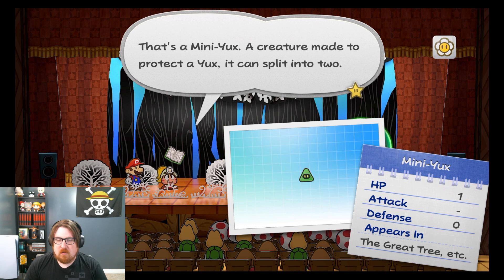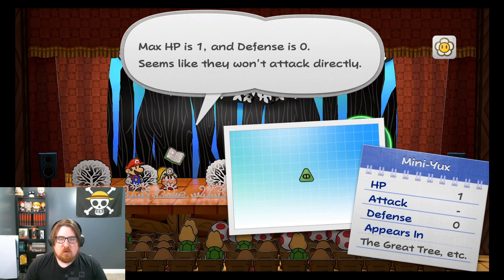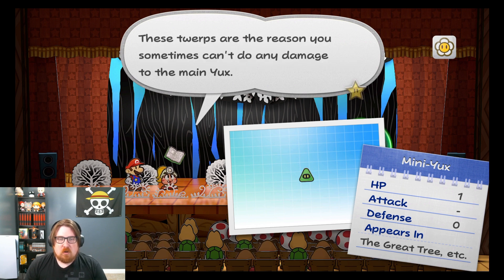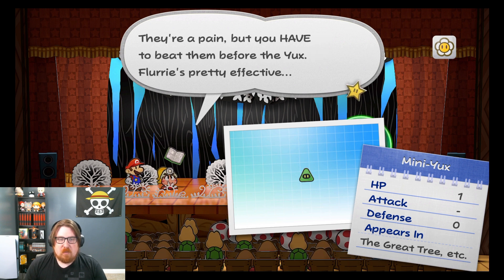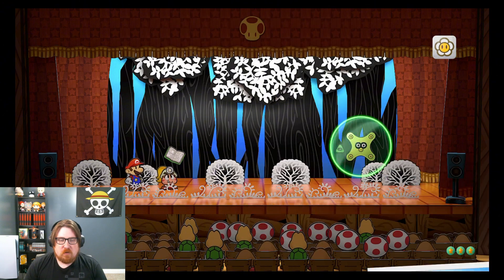I didn't know there's a mini one of him — I thought it was all one collective group. So that's a Mini Yucks, a creature made to protect the Yucks. It split into two. Max HP is one, defense is zero. Seems like they won't attack directly. These twerps are the reason you sometimes can't do any damage to the main one. You have to beat them before the Yucks flurries. Flurry's pretty effective.